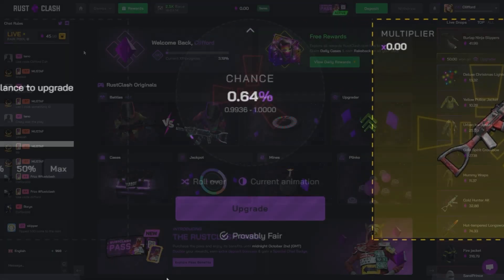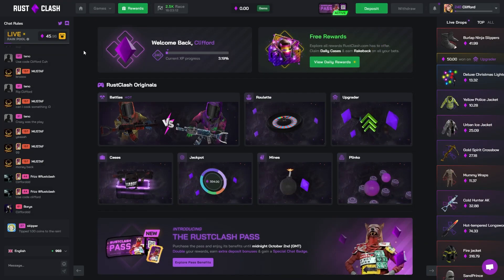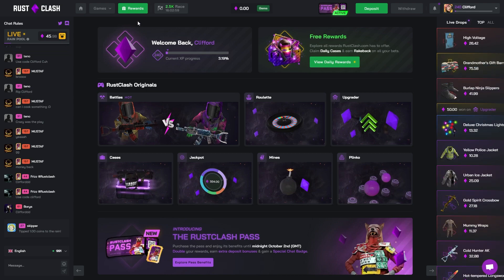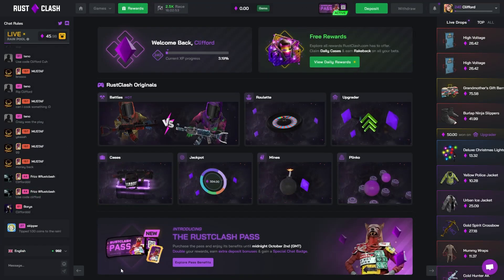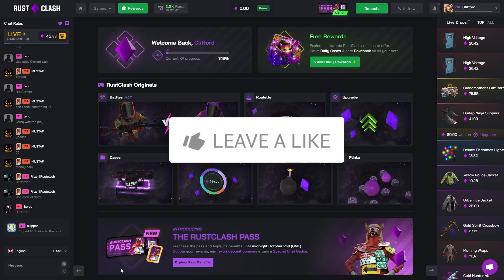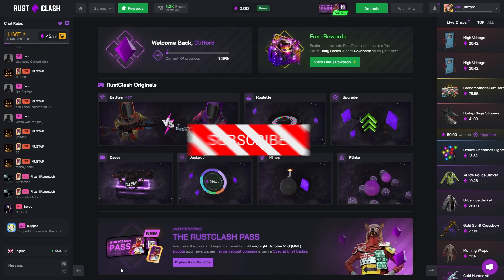Okay, not close at all. That last battle we wouldn't have won on Crazy either — that makes me feel a little bit better since we wouldn't have won on standard or Crazy. As always boys, if you want to check out the site for free — rewards or deposit — use the code clifford, it really does help me out. Hopefully the next time we make a video on rust clash we can come out with a withdrawal — that'd be insane. Drop a like, sub, comment down below, join the discord for giveaways. See you boys in the next one — have a good day and peace out.